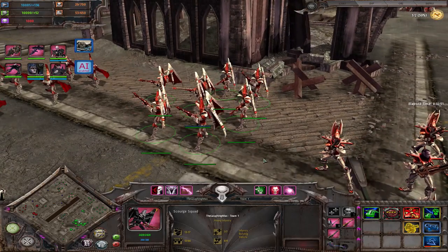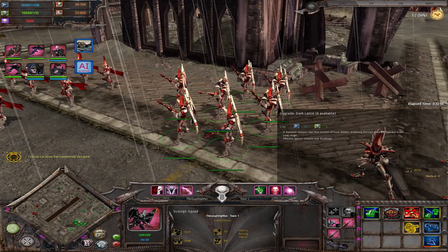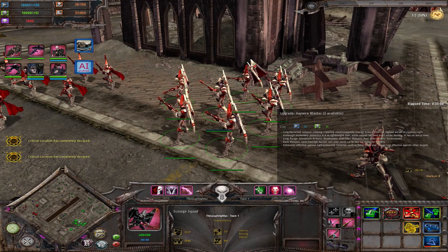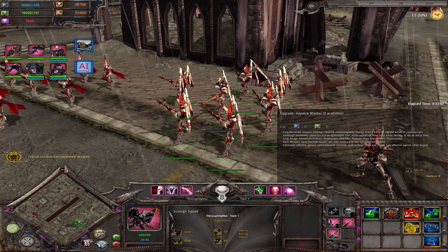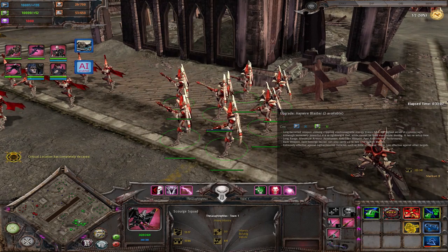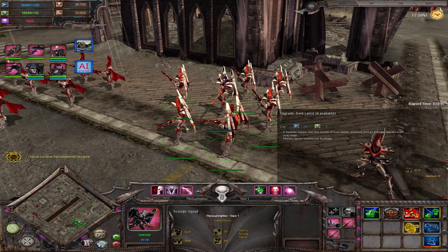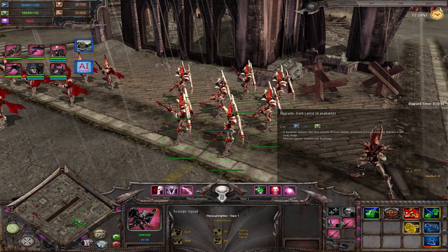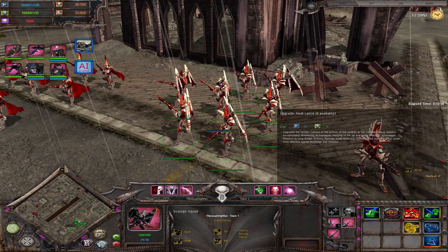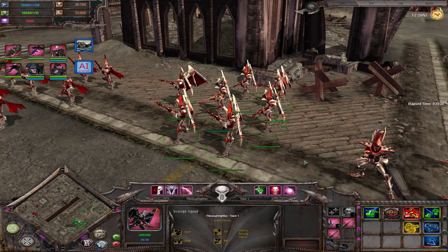The other tier 1 squad are Hellions, built from your Dark Foundry. These are your jump squad - very costly to reinforce but very strong, with both ranged and melee possibilities. With their attached leader, the Helliarch, they can use a tracking device that gives vision of an enemy squad for quite a while - useful for tracking enemy commanders or jump squads. In tier 2 you get access to your Scourge squad, also a jump ranged unit. Their main damage is anti-infantry initially but can also get Dark Lances, Heat Lances, and Haywire Blasters - the Haywire Blasters are limited to two because they have really strong long-range anti-titan capabilities.